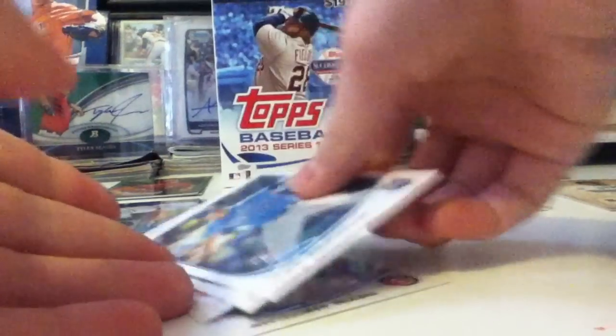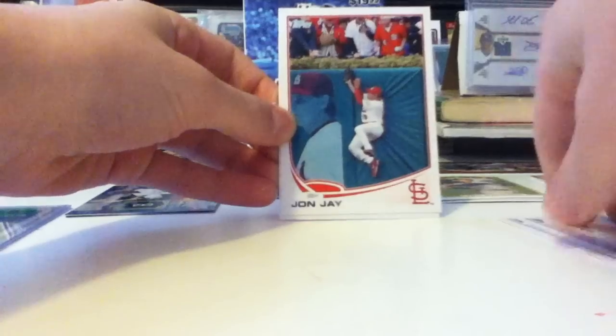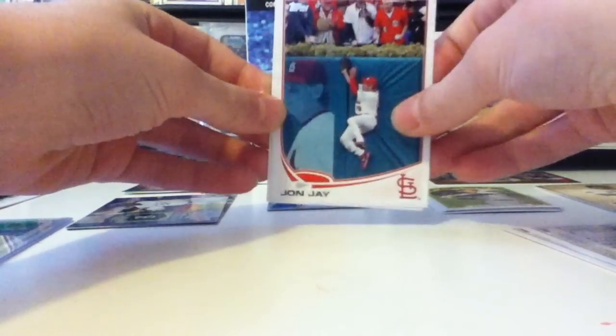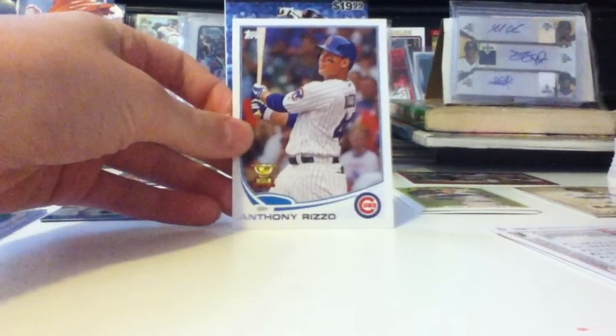The notable base cards I got were Jake Adorizzi Rookie, Eric Hosmer for the PC, John Jay — it's kind of a cool card, I know it's not a short print but it's pretty cool — and Anthony Rizzo.